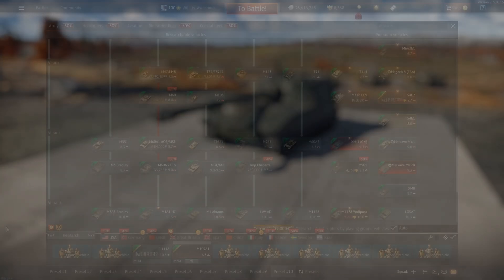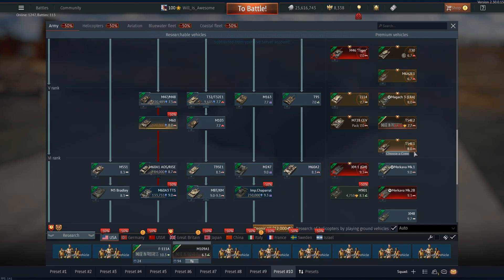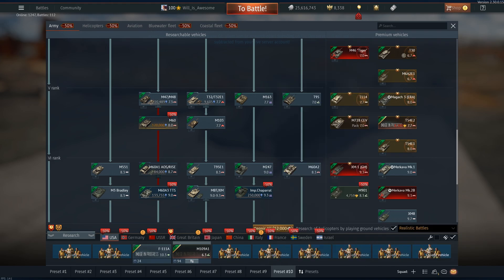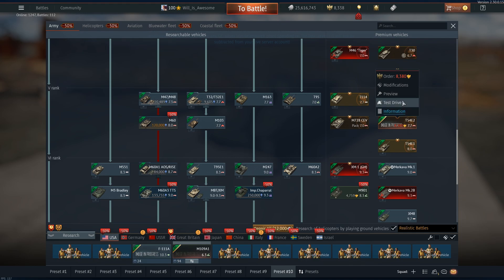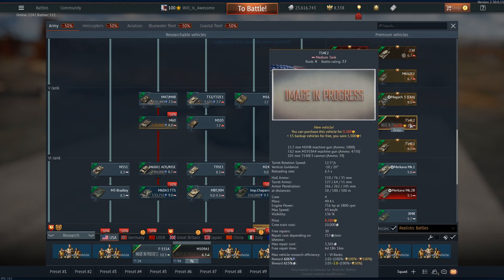It's the same gun as the T-54E1, which is 8.0 in realistic. So this will be just below that, as the only thing it really lacks is the auto loader.